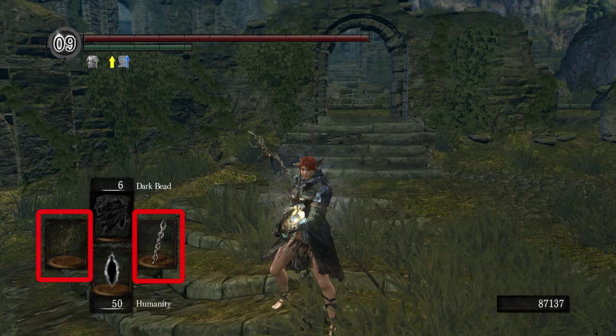To your right is whatever is in your right hand, and whatever is in the left is what's in your left hand. And then at the very bottom is your items. For the quick select, you can have five items selected there. You can have humanity, you can have an Estus flask, you can have firebombs, homeward bone — whatever you want to put in there, it can go in there.